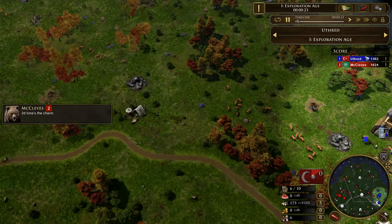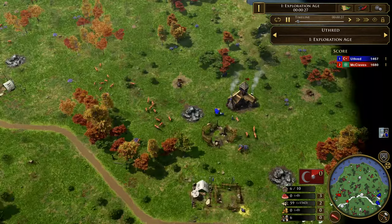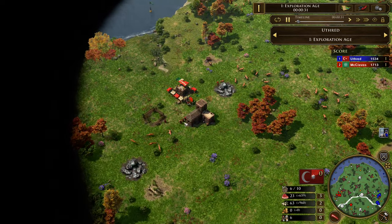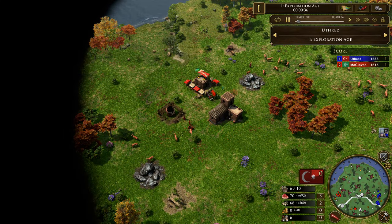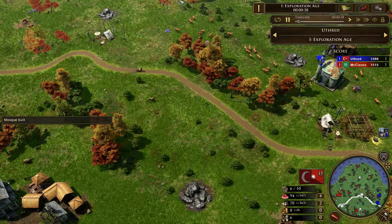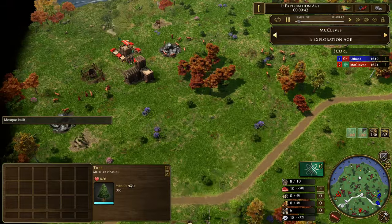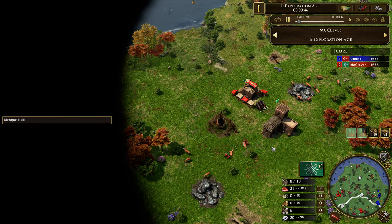So let's just open up the fog of war. You can see McCleaves here and Ottoman here. We see the classic opening — building that granary. I don't know exactly what's going to happen in this game, so it's going to be quite interesting. We're going to analyze his strategy here and see what happens.